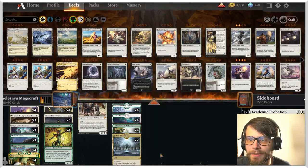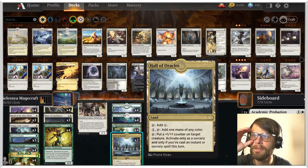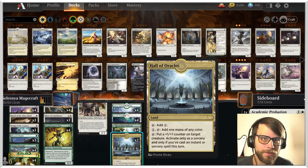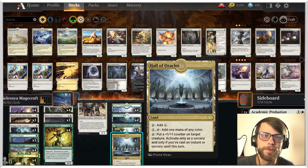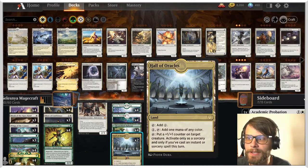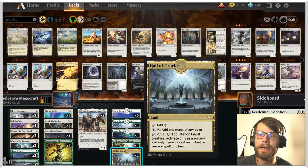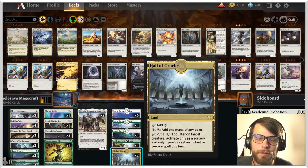In the tech on the lands, we do have a lot of snow lands. Hall of Oracles is here too — you can tap it and put a one-one counter on target creature you control. You can only do that as a sorcery and only if you've cast an instant or sorcery spell this turn. Hopefully we should be able to do that pretty regularly. It's not a whole lot of power on its own, but it is an added bonus.